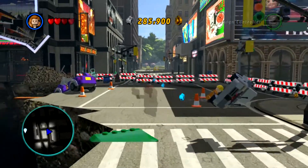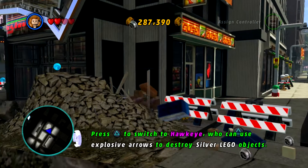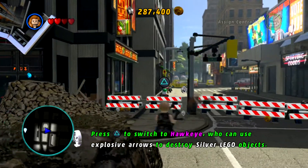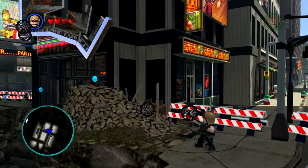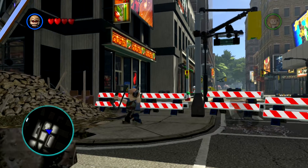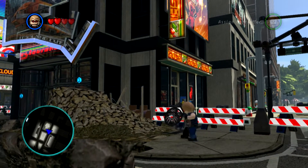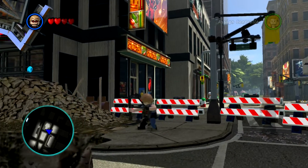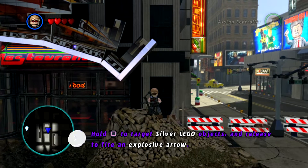Grooving on Black Widow though. Switch to Hawkeye — he can use explosive arrows to destroy silver LEGO objects, so there's something he has to destroy around here. He's shooting them but he's not destroying them.